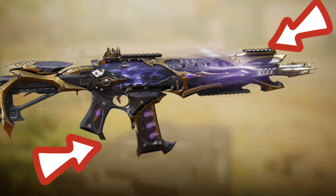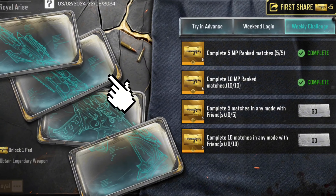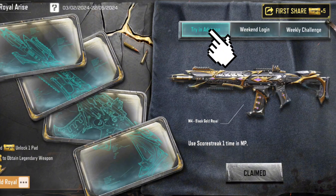The free legendary M4 is finally here. To acquire it, go to the Events section, then go to Black Gold Royal Arise. In that portion, click 'Try in Advance' and you'll be able to receive the free legendary M4, good for three days. In case you're wondering what it looks like in high definition...